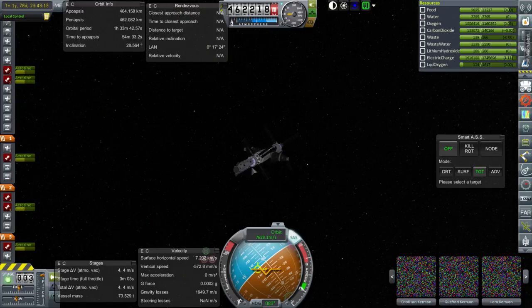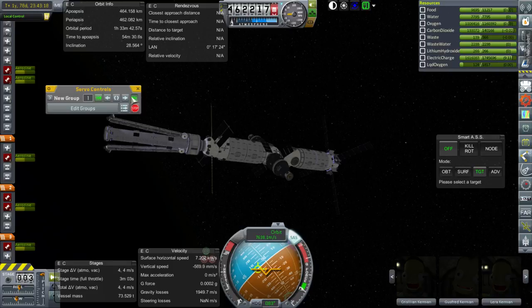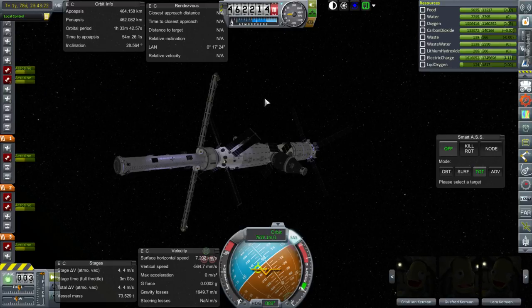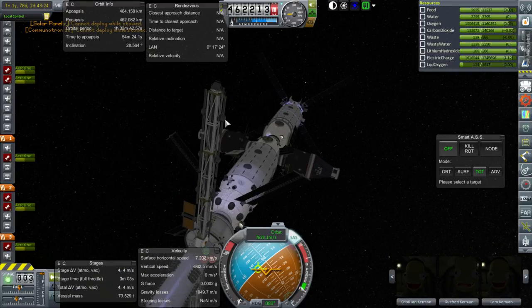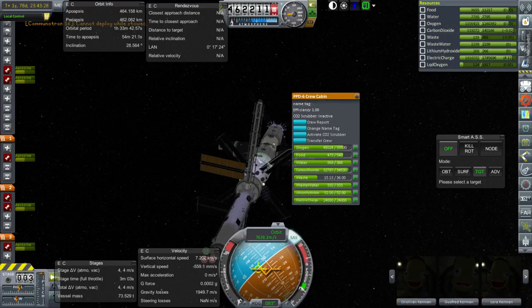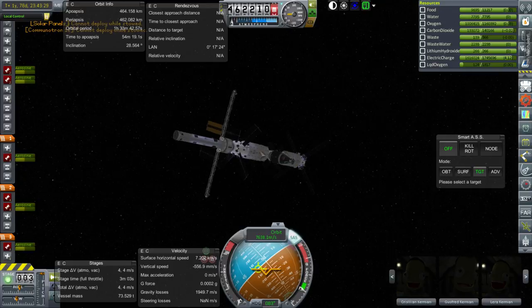It's a pretty big module actually, this solar array truss. Let's extend the arms. The action group is just not going to work, but we can extend some panels. Not all the panels though — I might need to go back to the space center and come back to this in order to get everything else to extend.